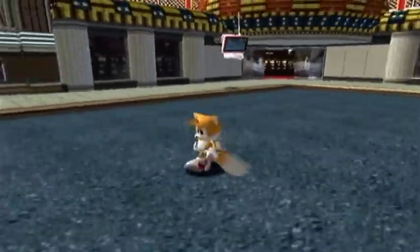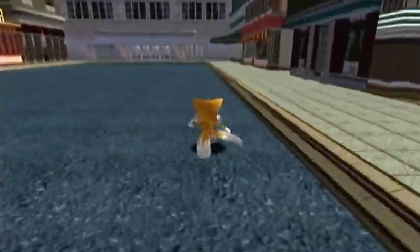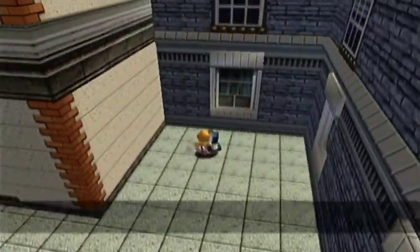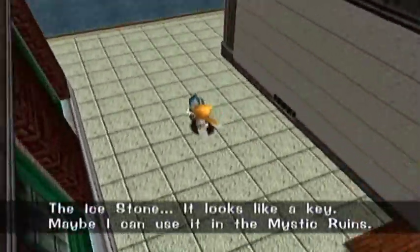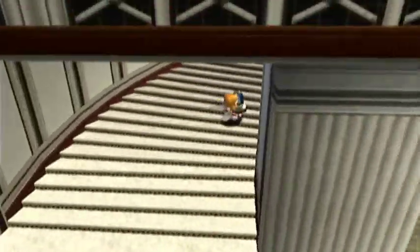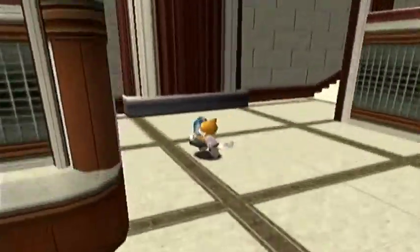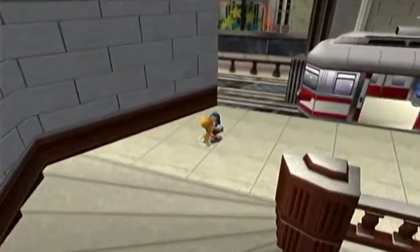Hey guys and girls, welcome back to Sonic Adventure! In the last episode, we defeated Sonic in the sewer section of Casinopolis, and we had our emerald stolen from us by the nefarious Dr. Eggman. Now what we need to do is take this stone to Mystic Ruin, because we need to go to Ice Cap Zone!